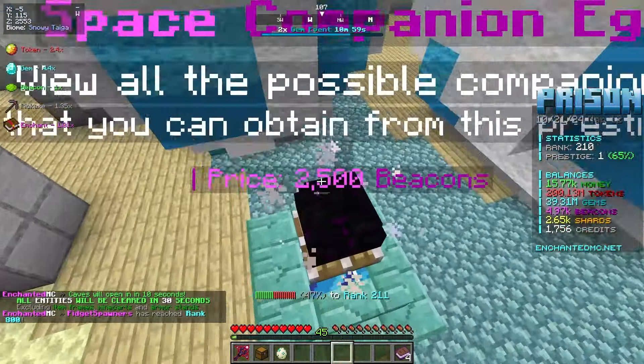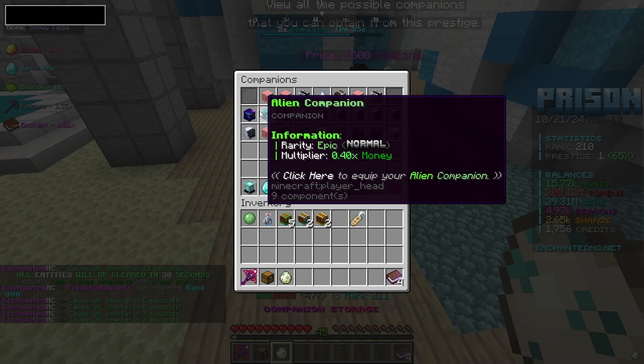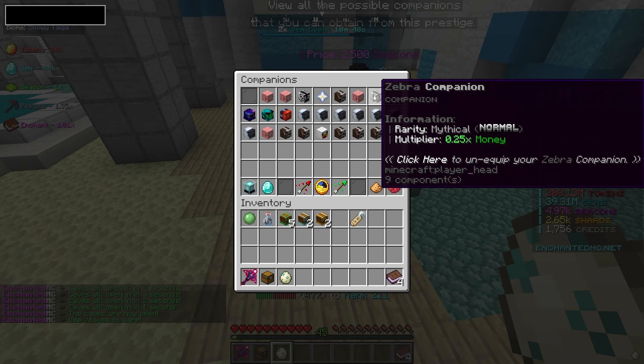It looks like we got some pretty good ones. I think that orange one in there was solid or the universe one. Let's check our companion storage. We got one universe companion, which is a pretty high boost — 0.50X, not too freaking bad.